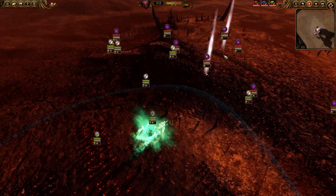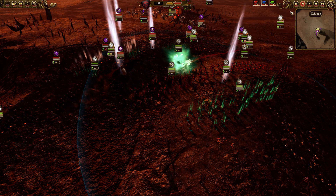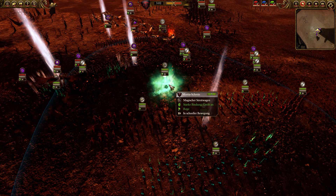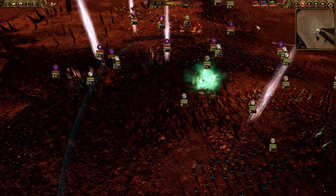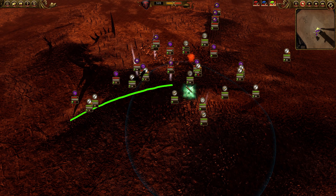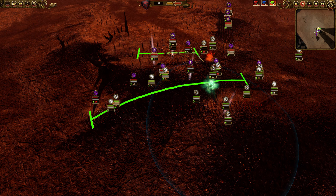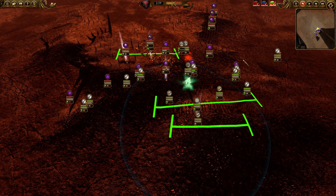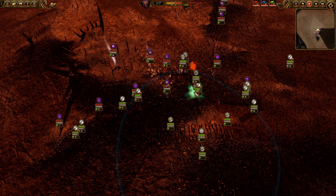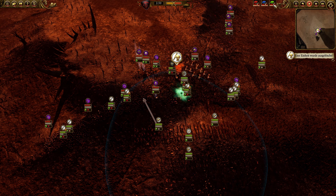The frontline fight begins. I sent my skeleton warriors into his infantry units. He had no ranged units at all, so the Mortis Engine couldn't be focused down. At this point things are running very well — I will win the frontline fight. Since he has no firing units I don't have to do anything drastic. I can drive the Mortis Engine in and out, heal, and spawn zombies, while waiting at the back line.